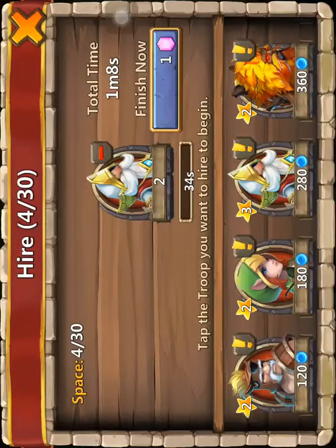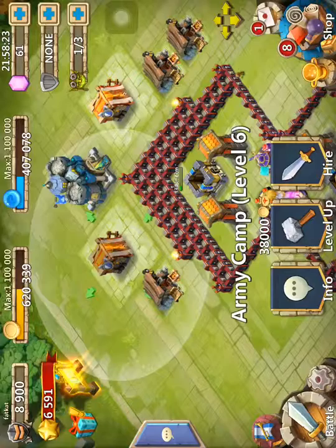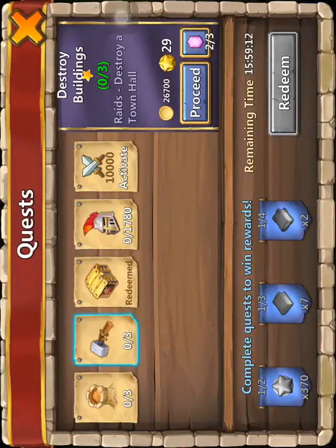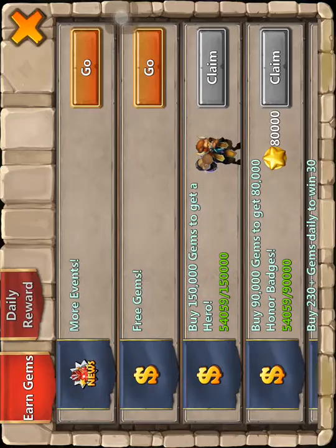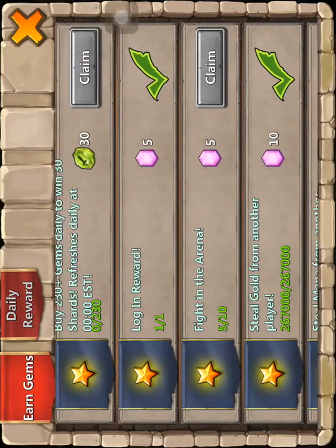This video is just basically an overview to show you how my account's going, and there will be a lot more on this account. I will probably be starting Let's Plays of new accounts where we spend no money, because obviously I spend money on this account. I've bought 54,000 gems - that's around $330.